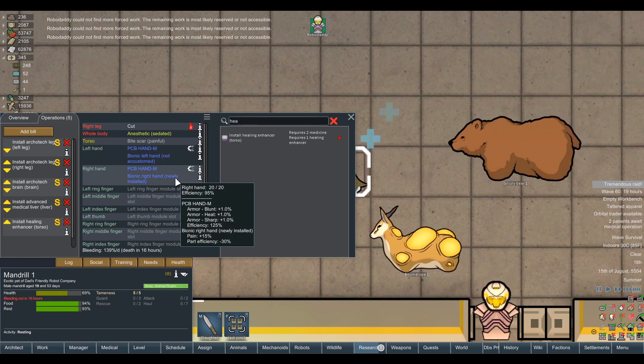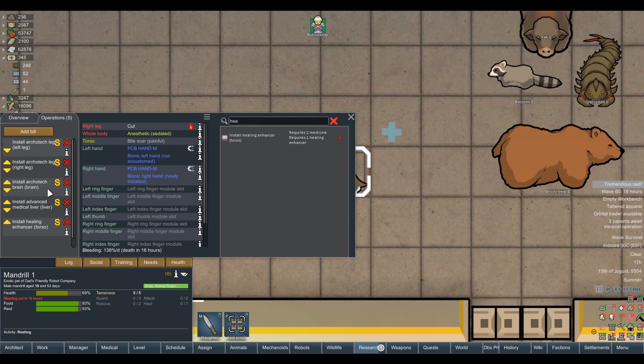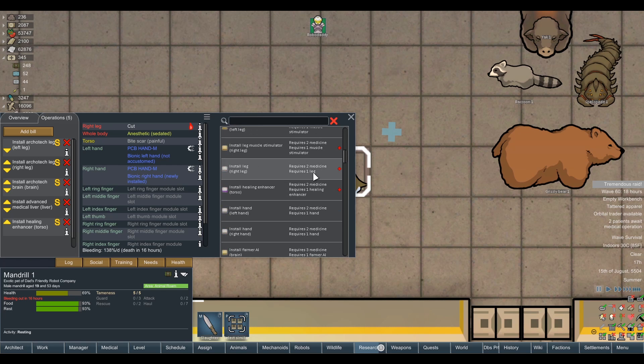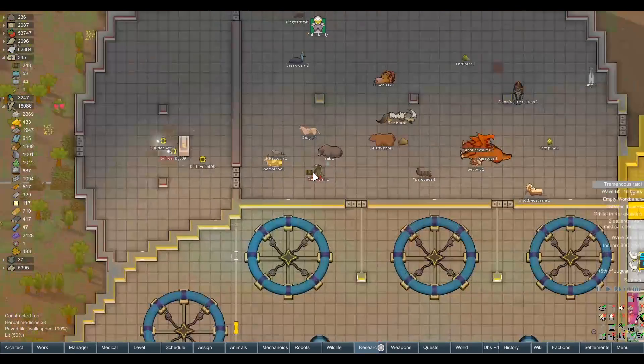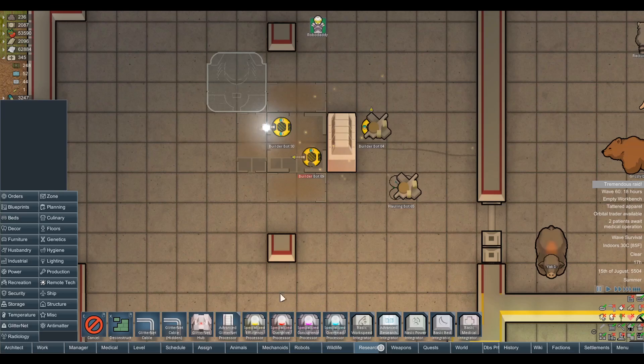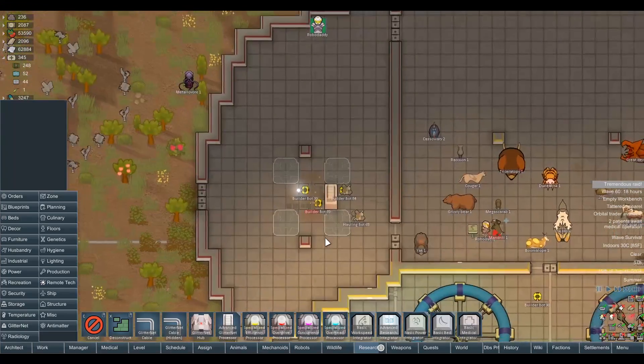We've got two minigun hands — one is not accustomed and one is newly installed. We've got two archotect legs, an archotect brain, advanced medical liver, and a healing enhancer in the torso. That's just the surface — we're barely scratching what this monkey is going to be capable of. Let's go and get down all of these machines because we are going to need every single one of them eventually.